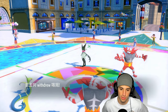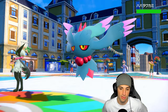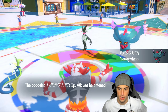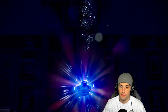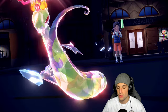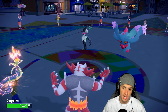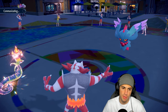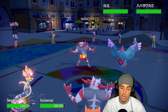He hard swaps into Incineroar and goes into Flutter Mane — that's actually not bad for me. Flutter Mane gets Protosynthesis speed boost. I go into a Fire Tera type on Serperior, which works well against Flutter Mane. They U-Turn again and pivot back into Incineroar — smart play. I get plus one Special Attack on Serperior — most important thing.